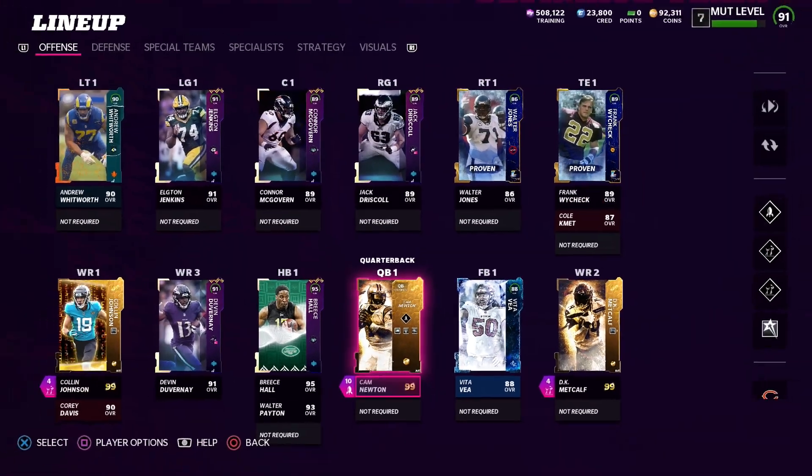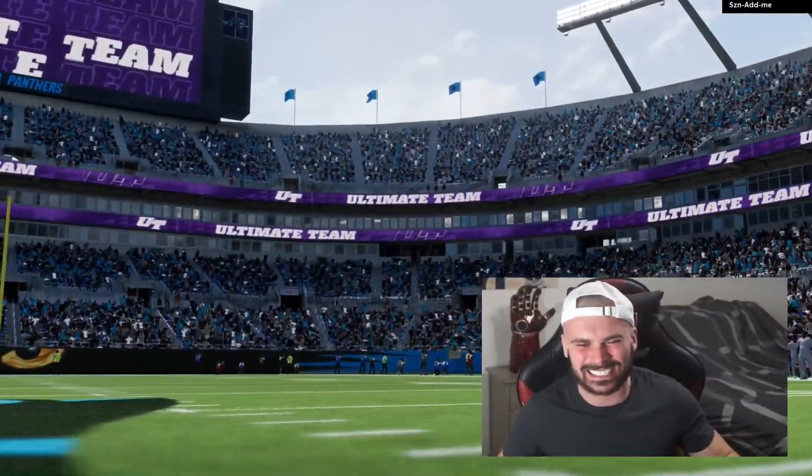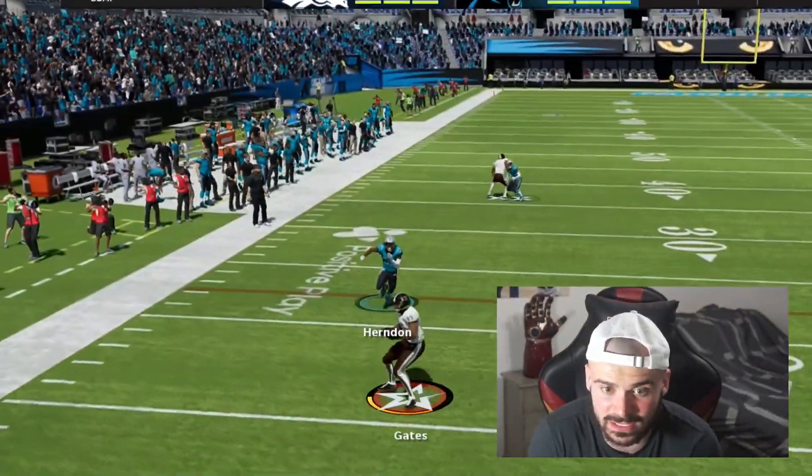Now we get to build the team. The team is complete and now it's time to play. If we lose, I'll quit and sell all three golden tickets. This guy has quite the top three himself, but it doesn't stack up to ours. This should be a tough game - this guy has an offensive line ability on all of his offensive linemen.